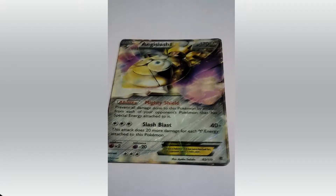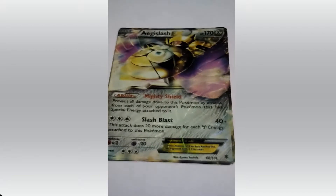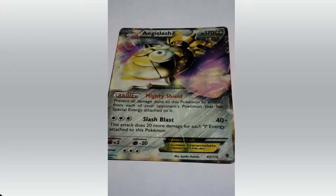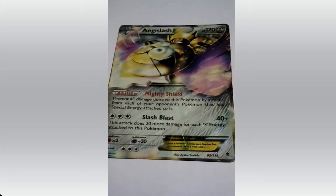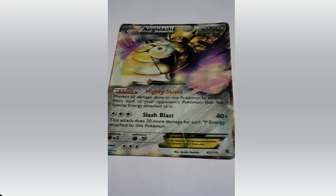You can call it Aegislash or Aegislash. HP 170. Its attacks are Mighty Shield and Slash Bite. Latios GX. HP 170. Attacks are Red Rapido and Pulse Luminoso.